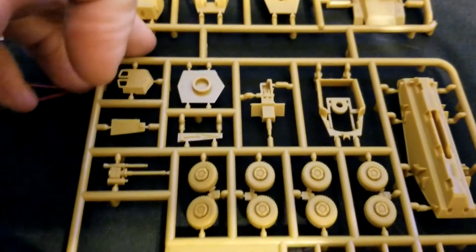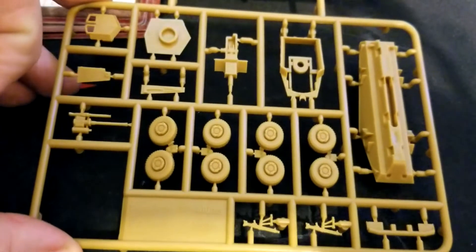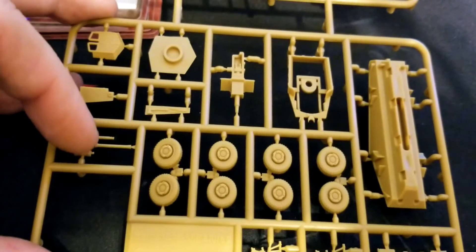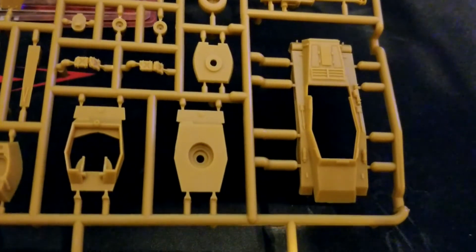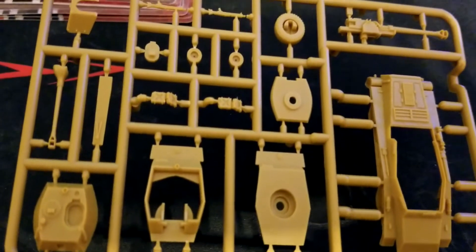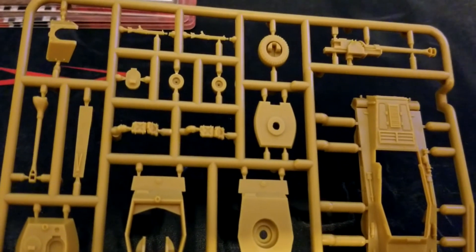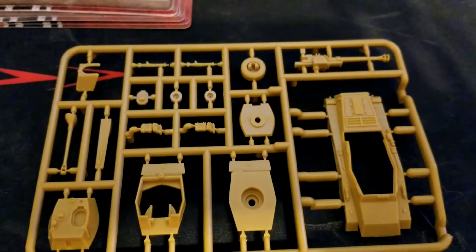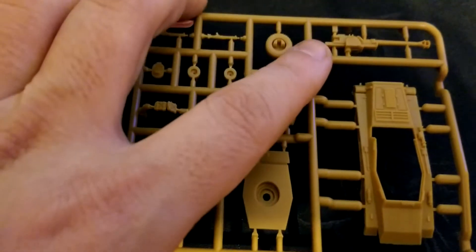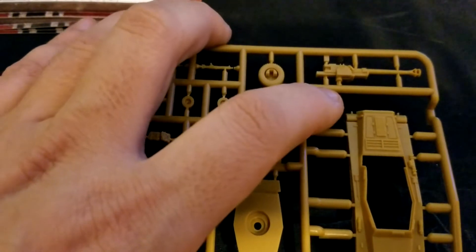Taking a look at the sprue — it's a double sprue with a lot going on since we need to build three variants out of it. All in plastic now. We can see the different guns: the 2cm, the 7.5cm, some MGs, the upper hull, stowage, and everything else.